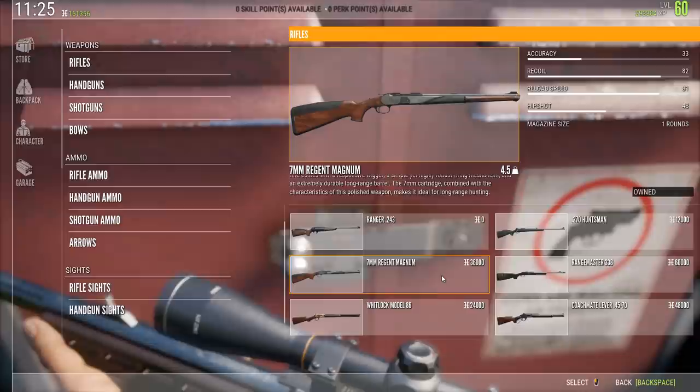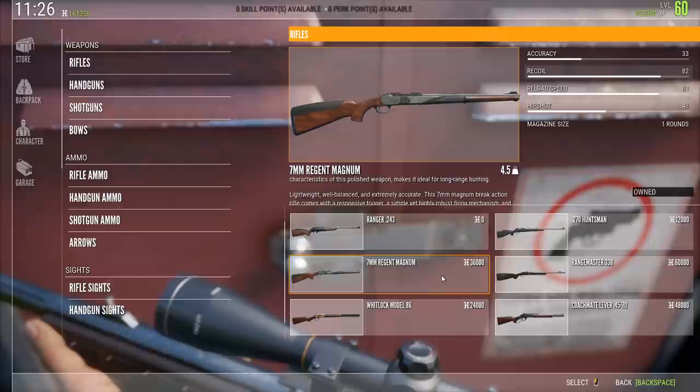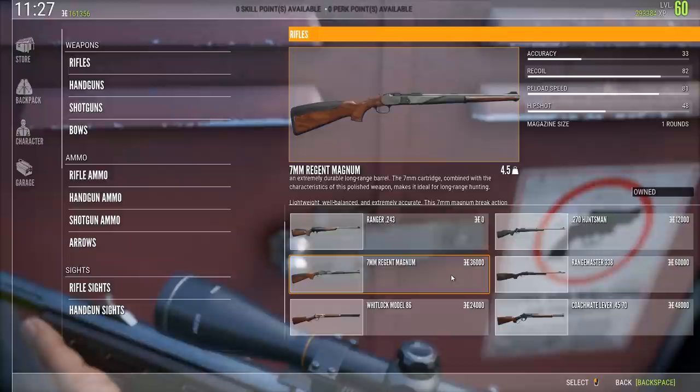If you just want something to completely take down roe deer, white-tail, black-tail — whatever — the 7mm is plenty powerful. The only time you really should be paying attention to which weapon you're using is when you have the opportunity to get a diamond animal. I have a video showing how to do that as well. Otherwise, I would just advise you to shoot with the most powerful rifle you have at hand, so you're not tracking too much and you optimize the time you spend hunting.